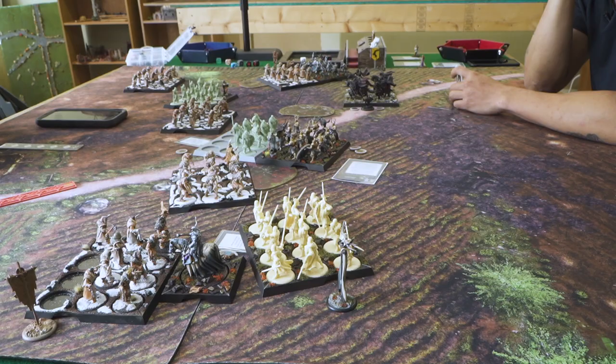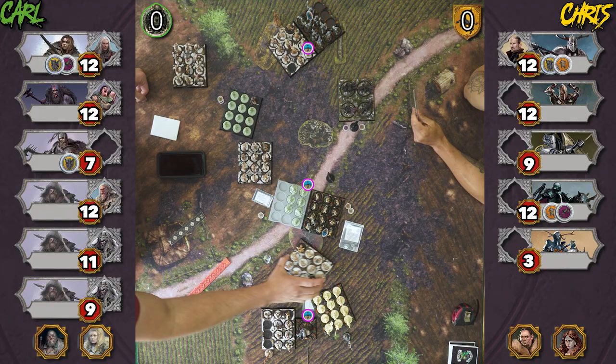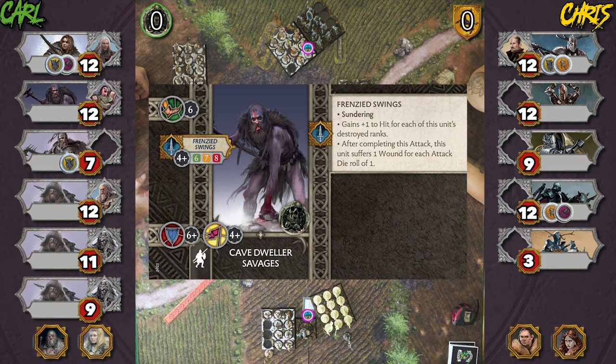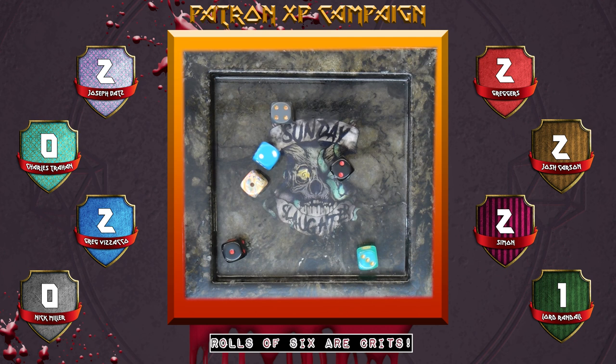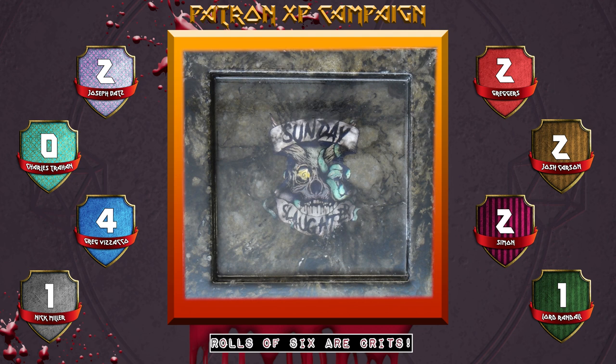Harma's unit charges the Wardens — six dice on fours with innate Sundering, and plus one to hit for each destroyed rank, but suffering a wound for each die roll of a one. Three hits, no ones rolled. Saving on sixes with a flank penalty, one save made — I use Vulnerable to push through. Three wounds total. Panic test on an even roll at five — they pass initially but I panic them.